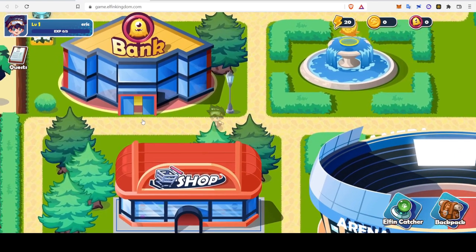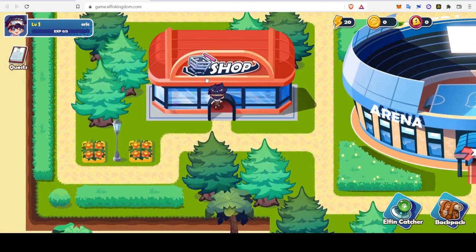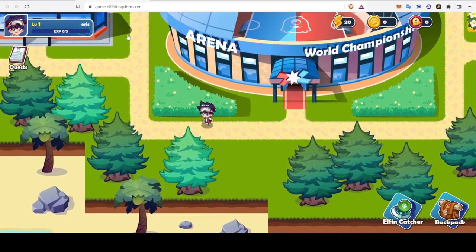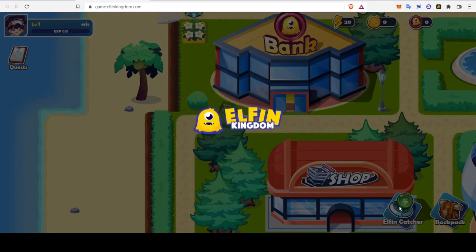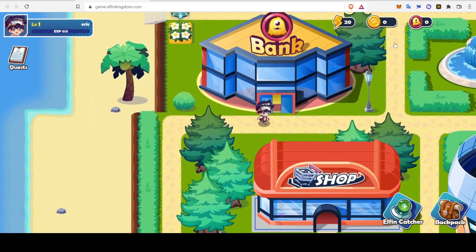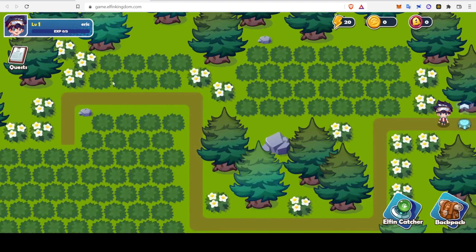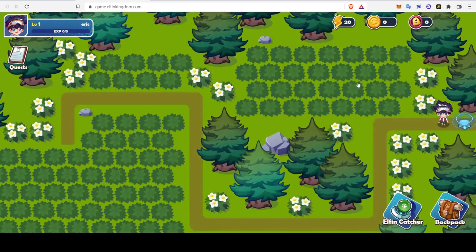Can I do anything in the city? There's nobody to interact with or talk to. Let's see if I can go in the shop — nope. Maybe all I can do now is catch elfin. Let me go back to my daily quest and see if I can claim this yet. There we go. I got a pokeball type thing and 10 — I guess if you get a hundred, you get this loot box. So I've done 10. It looks like if I capture an elfin, I'll get 40 of those plus another elfin catcher.